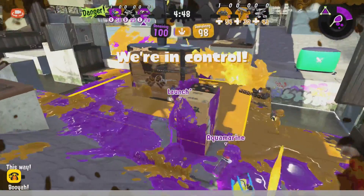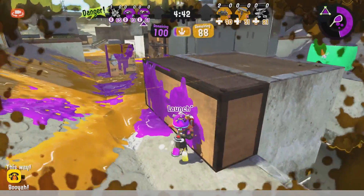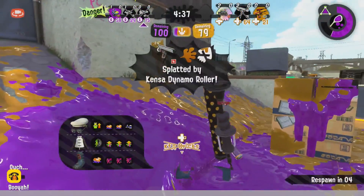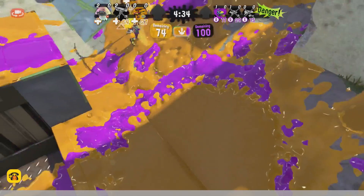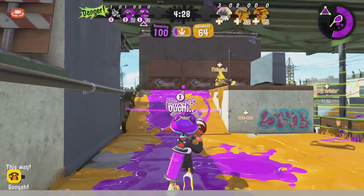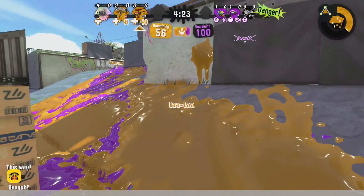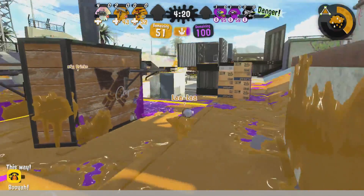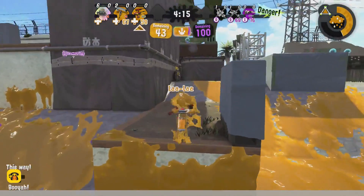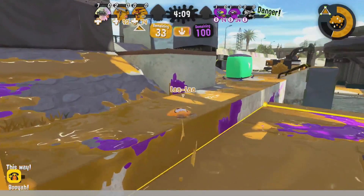It goes to Albacore Employees first. Aquamarine goes down, and Bricks with their trusty roller goes ahead and gets a double before going down. That Dynamo Roller is treating them well. They've got a team advantage — 45 points going on for Albacore Employees, just keeping a really strong turf advantage as you can see.